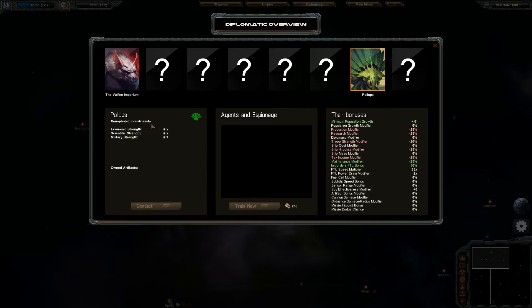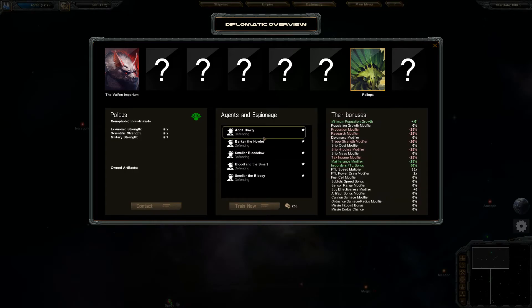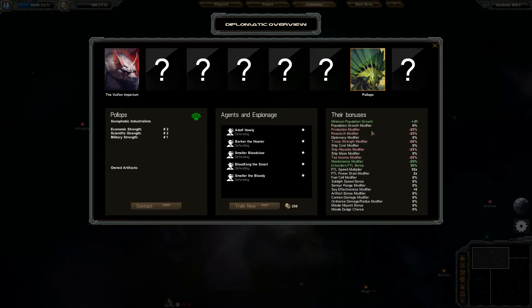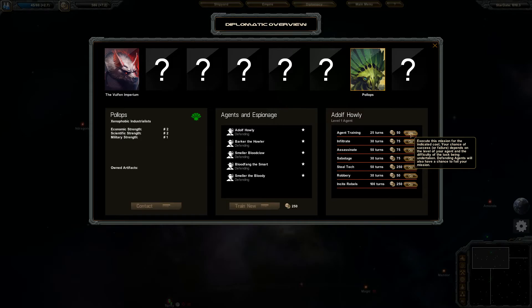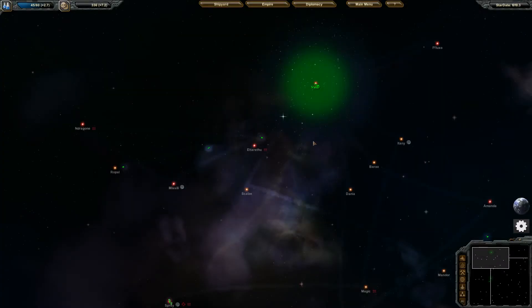This brings up another interesting thing — we have agents and espionage. We're going to go ahead and buy a few agents. I don't necessarily know how many I need or how effective they are, but we'll go ahead and train them. When they just hang out here, they're pretty much on defense.